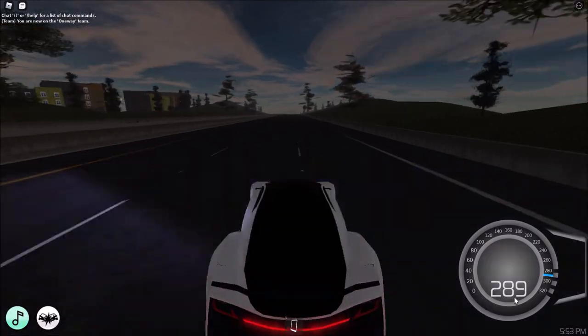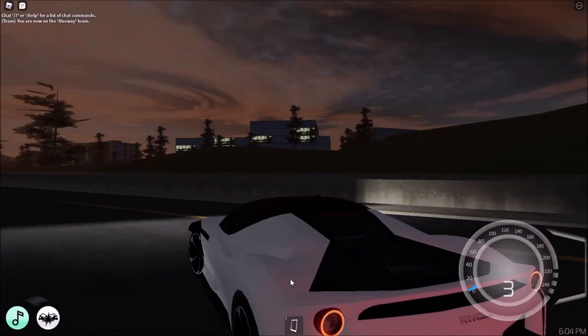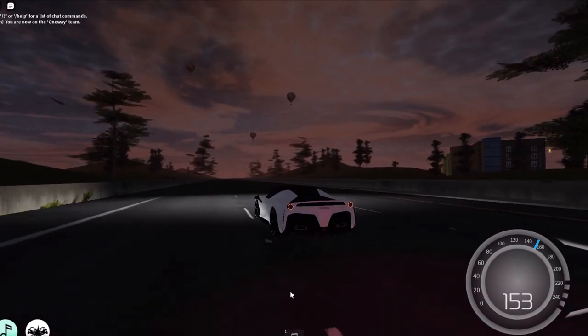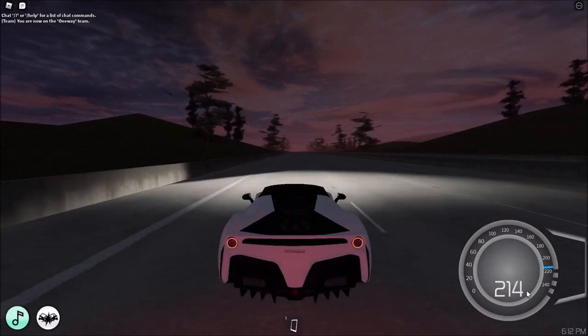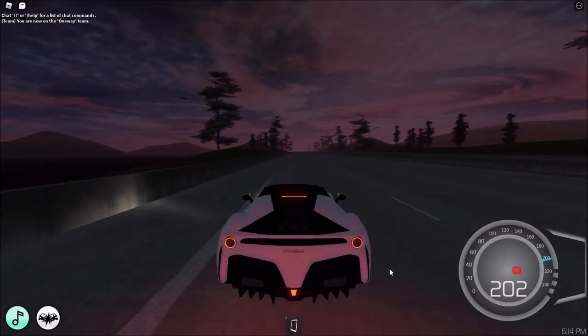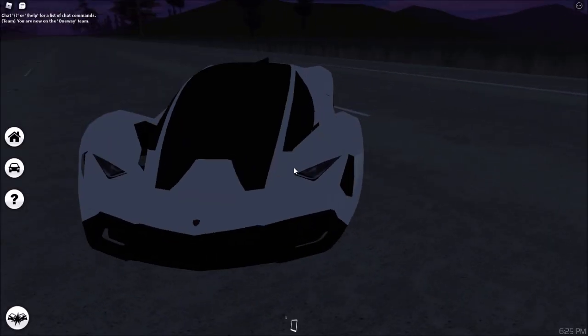289 also! They added a Ferrari — finally a second Ferrari in the game. This looks awesome, look at the sky! It's a bit slower but still cool — 214 miles an hour.